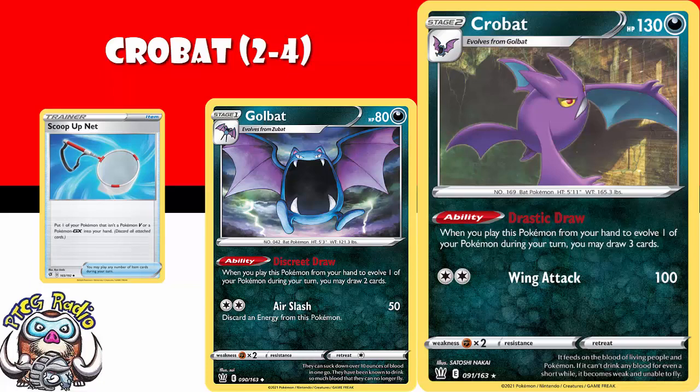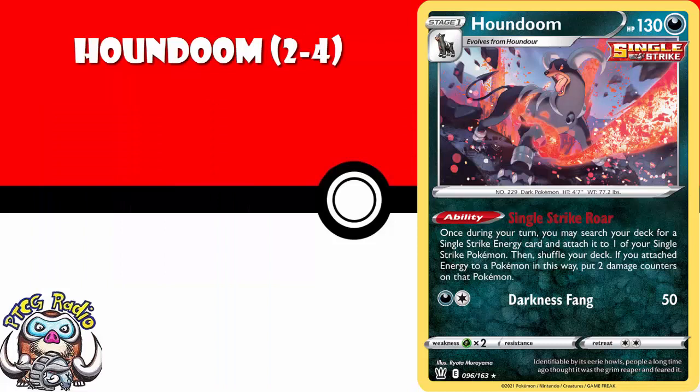I think you need two to four copies of Houndoom, because if you're ever playing a Single Strike deck, Houndoom is over-the-top nuts good. It lets you search for a Single Strike Energy and attach it to one of your Single Strike Pokemon. Fine, you've got to take a couple of damage counters, but it's really not the end of the world. I could see you having three or four of these out on the field at the same time if you're playing a Single Strike deck. Houndoom looks pretty gosh darn good.